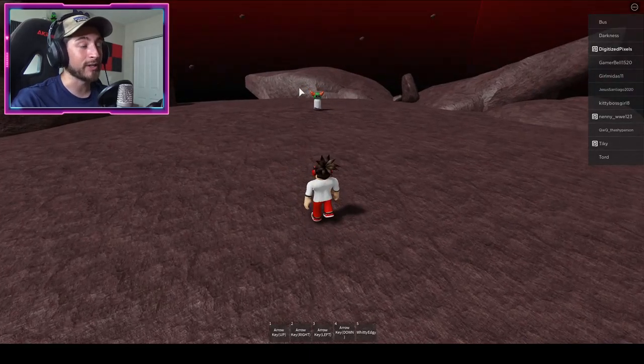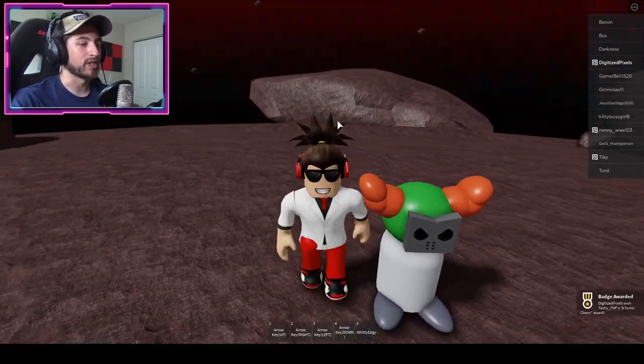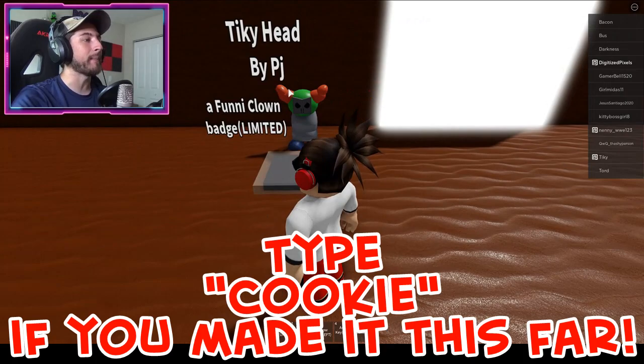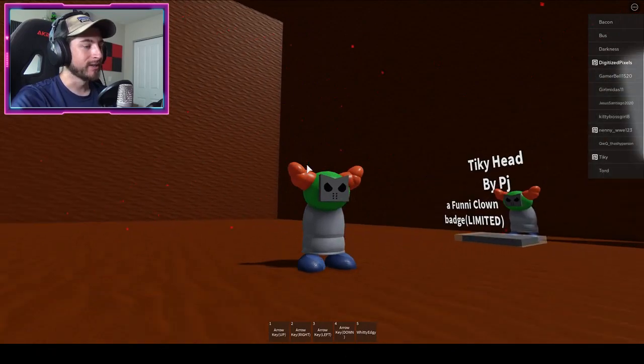At the end there's going to be a red glowing block — go ahead and bump into that block, and right there is going to be Tiki waiting for you to bring the sweet and sour sauce. And there you go — Tiki head by PJ, a funny clown badge, limited time, so you better get this badge.